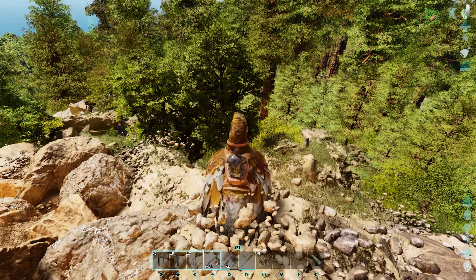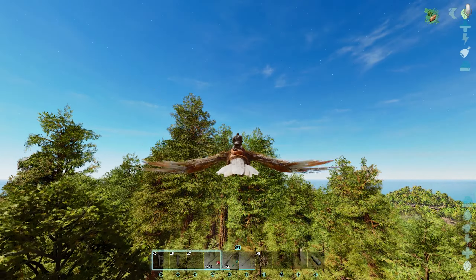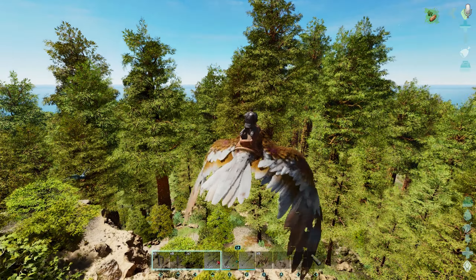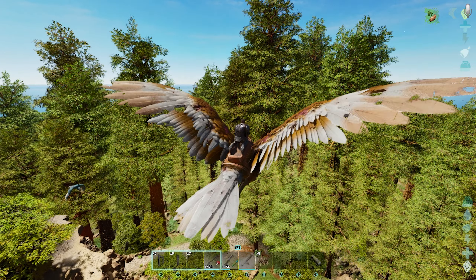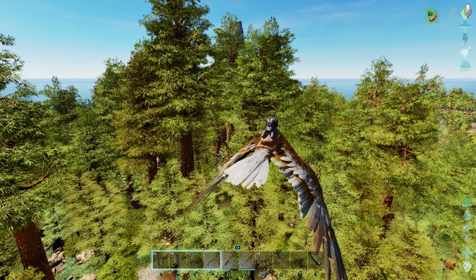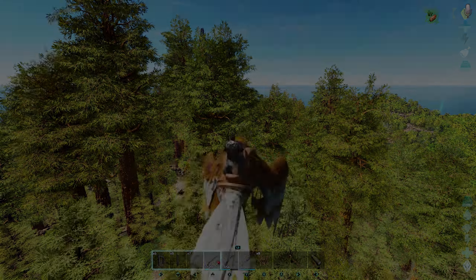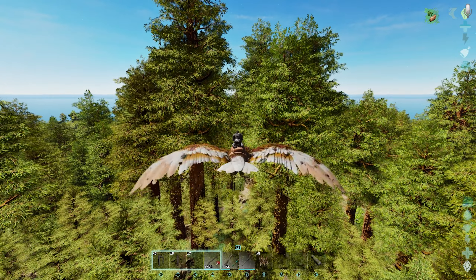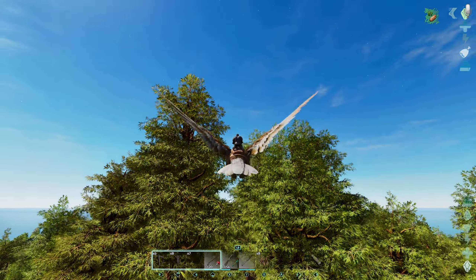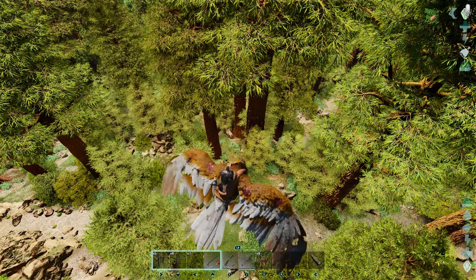You want to be careful when in the redwoods looking for them because they can pounce out and tackle you and kill you pretty easily. The best thing probably is to have a Rex if you're looking early game. If you already have a quetzal, quetzals are great because you can put a box on your quetzal over your character and then you can't get tackled off. Without a quetzal, Rexes are probably your next best bet — put them on follow and neutral and they can protect you if you get tackled by a thylacoleo. While searching through the redwoods, you'll want to be up kind of high so they can't pounce on you, and kind of looking down at the side of the trees to see if they're standing on the side.